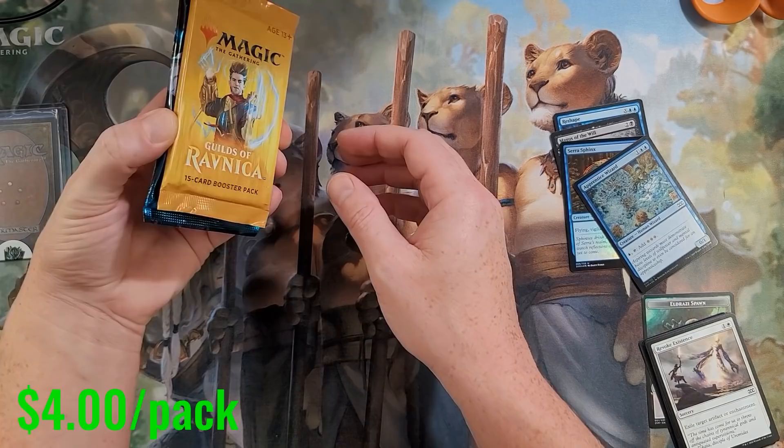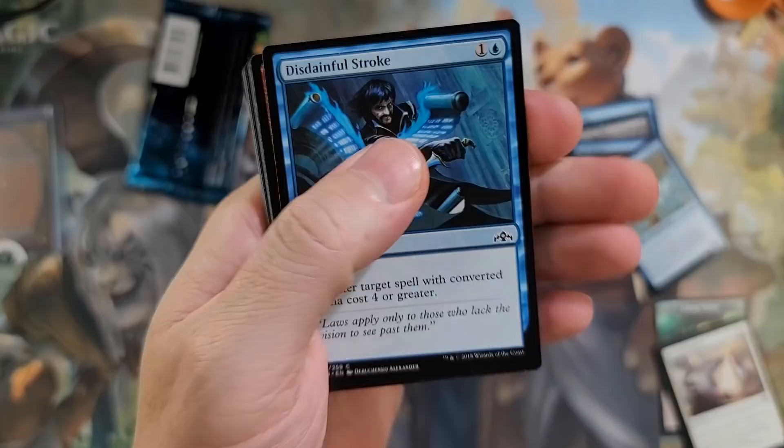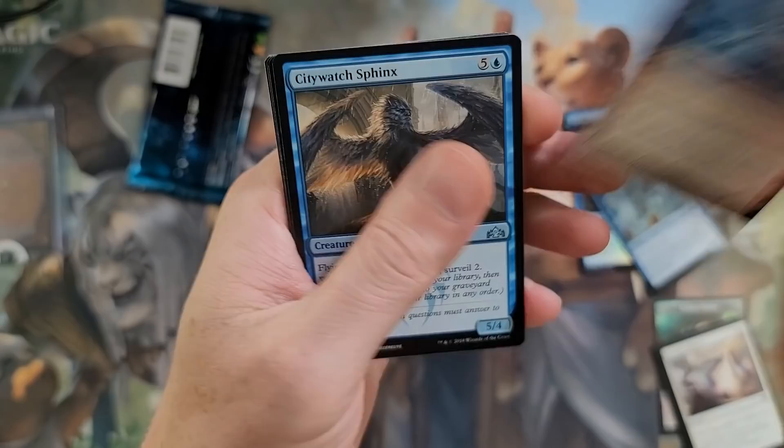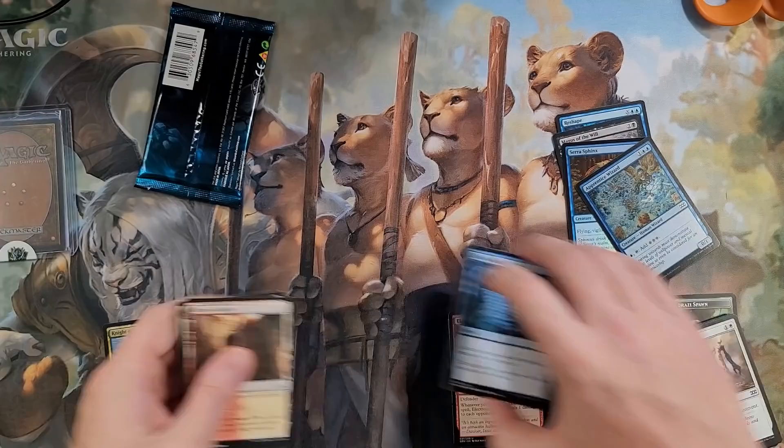Oh, don't be Amonkhet — it's Guilds of Ravnica. You can get some Shocklands in here, let's crack that. Please be something juicy from Guilds of Ravnica. We got Electrostatic Field, City Watch Sphinx, The Shaman, Knight of Autumn — it's a played card, but not what we were hoping for. Boros Guildgate. Kind of crappy there.